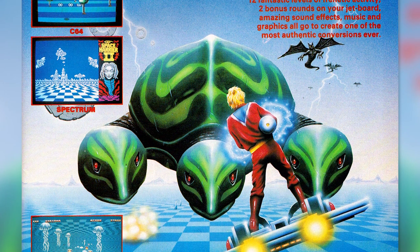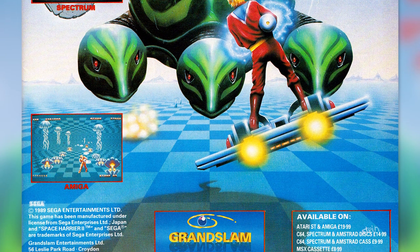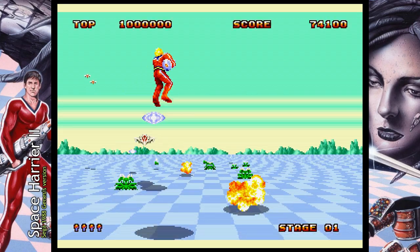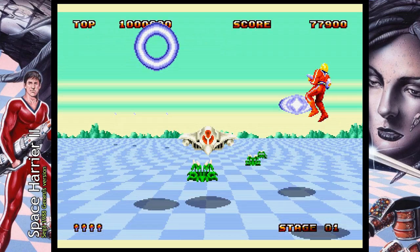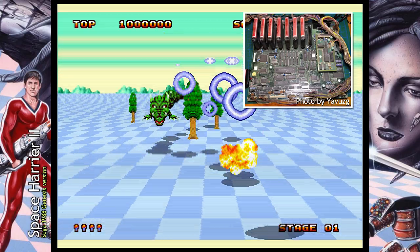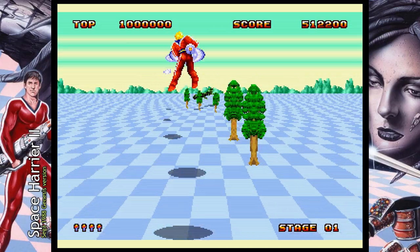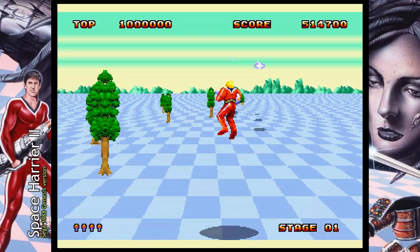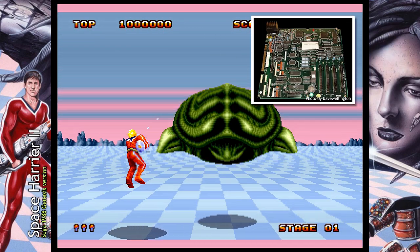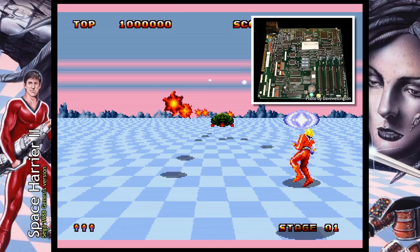You might ask why there's a Space Harrier 2 in MAME and why the game is mentioned online as an arcade game. Well, there actually was an arcade version of Space Harrier 2 — it was in fact the Mega Drive or Genesis version. Sega Europe introduced a new arcade board in 1988 called the Sega Megatech, which was actually just a Mega Drive or Genesis. You could insert up to eight different cartridges and pay to get new lives — for each credit you inserted, you would get another life in the game.